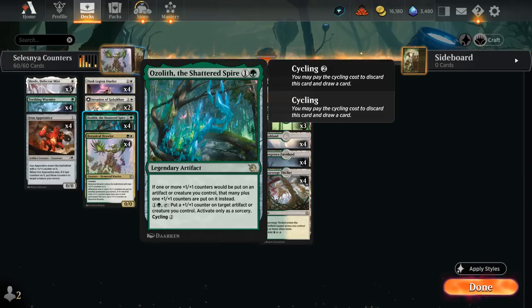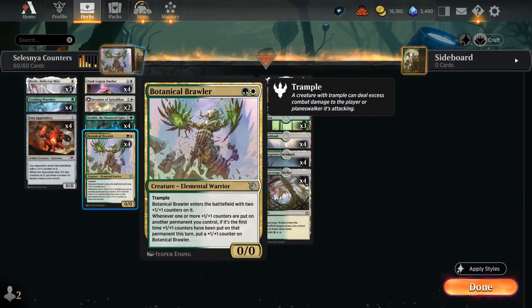We also have four copies of Botanical Brawler, a 0/0 that enters with two +1/+1 counters, has built-in trample, and says whenever one or more +1/+1 counters are put on another permanent we control — if it's the first time those counters have been put on that permanent — put a +1/+1 counter on Botanical Brawler. You would be surprised at how quickly the Brawler gets out of hand, as almost every card synergizes with those +1/+1 counters.